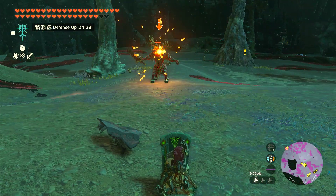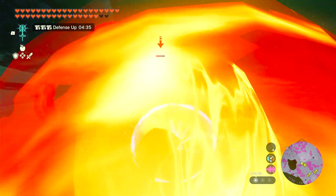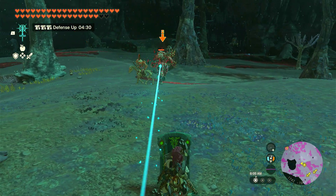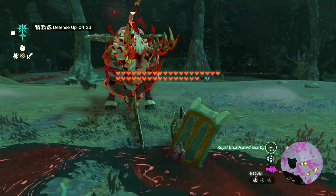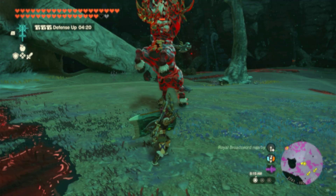In my video with the Flux Construct I actually didn't do that, because I think the Flux Constructs are easier than the Lynels. They might be a little more annoying than the Lynels, but they generally do not do as much damage. I still have Tulan out, because against these he's not a problem.